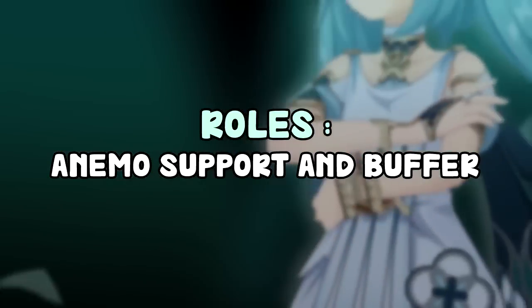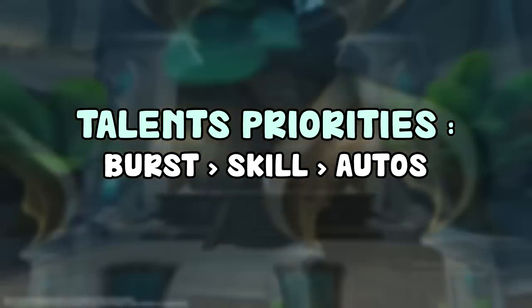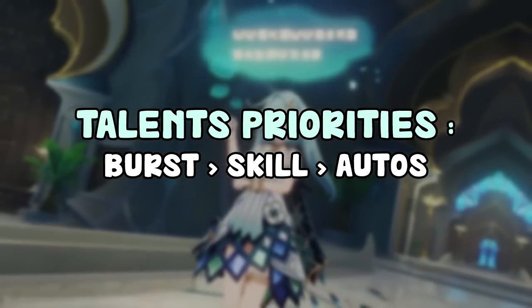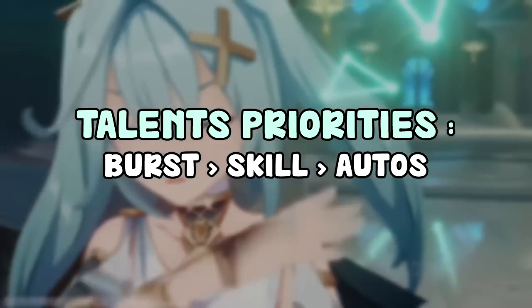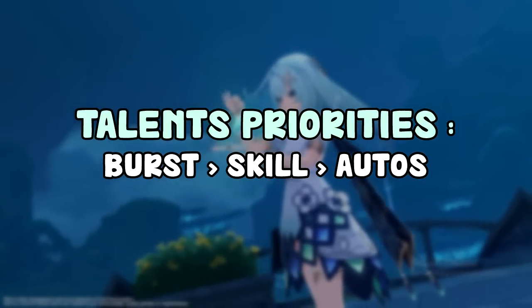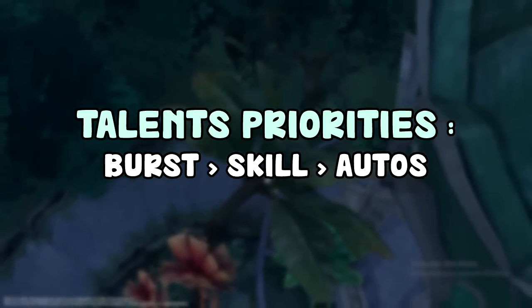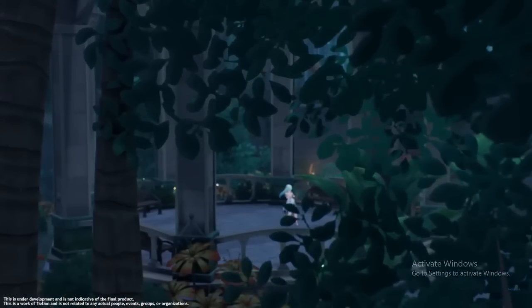For talent priorities, it's pretty obvious — upgrade her elemental burst first. When you level it up, the Anemo damage bonus increases, while the resistance shred stays stable at 30%. Then maybe upgrade her elemental skill for some extra damage, but it's not really necessary. Her auto attacks are not important at all.